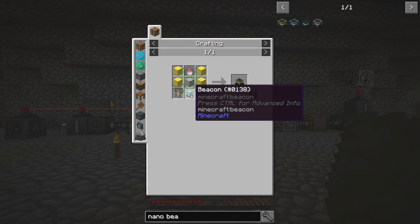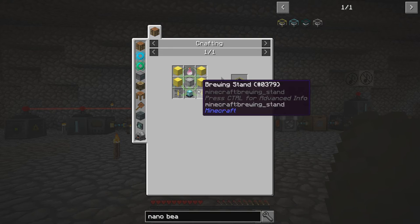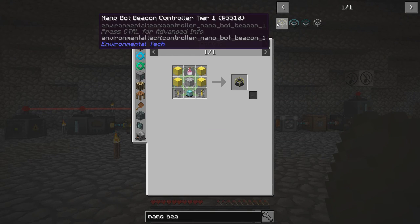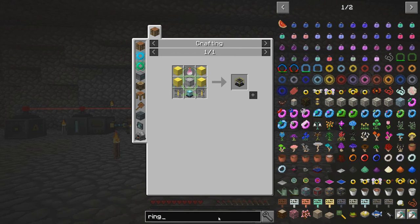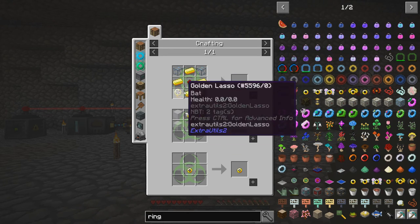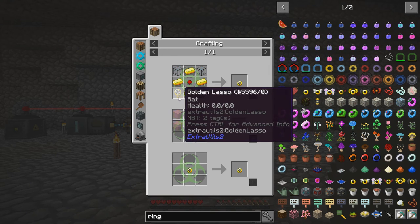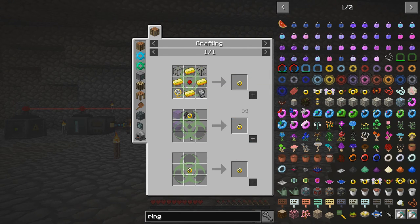It needs a dragon's breath, a beacon, blocks of gold, and a modifier. So we need to find a wither and a dragon to get the nano beacon. And the ring of flight is going to be really, really difficult just because of what we need to do to get some of these things — the gas, we could build a spawner to get that, but it's just annoying. And then obviously the bats — those are both kind of going to be a pain to get. So I'm not going to worry about that.